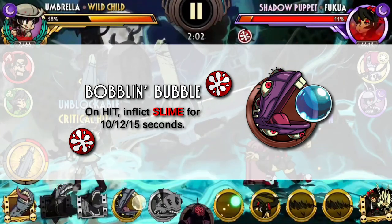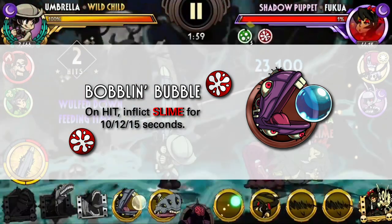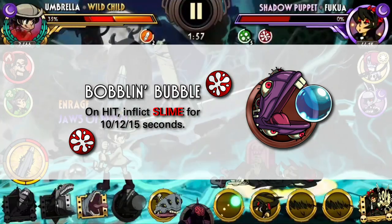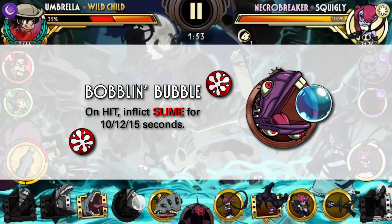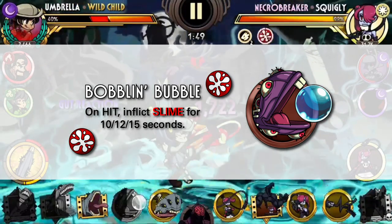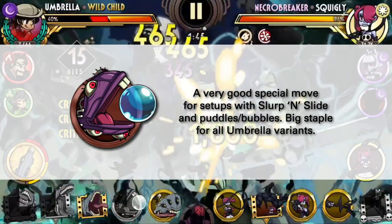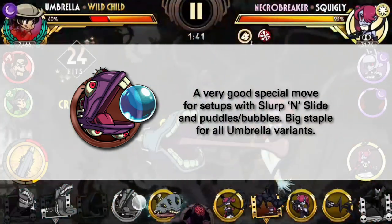Finally is Bobbling Bubble, and I still think this is an absolute staple of a move for Umbrella. It's a bubble special move that sets up puddles and is super easy to combo with. Just using Bobbling Bubble after a juggle with Slurp and Slide already deals tons of damage. It's an amazing special move that is so simple yet sets up for a lot of combo interactions. Great move.